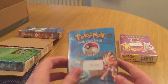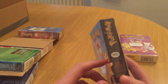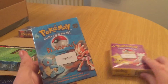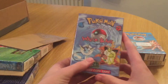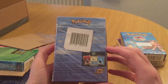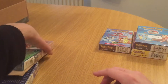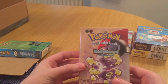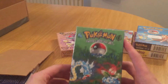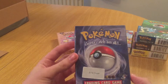So yeah, it's got Zap, Blackout. I think that holo is Mewtwo. Hitmonchan. Waterblast from the Jungle set, which is Vaporeon. Bodyguard. Overgrowth. And the two-player starter.